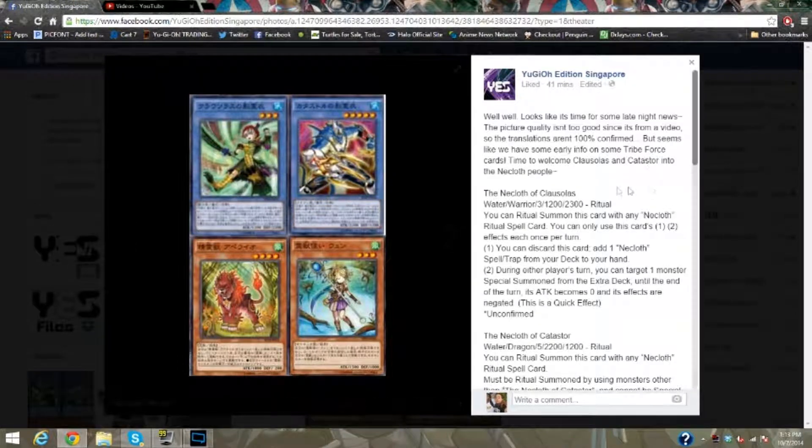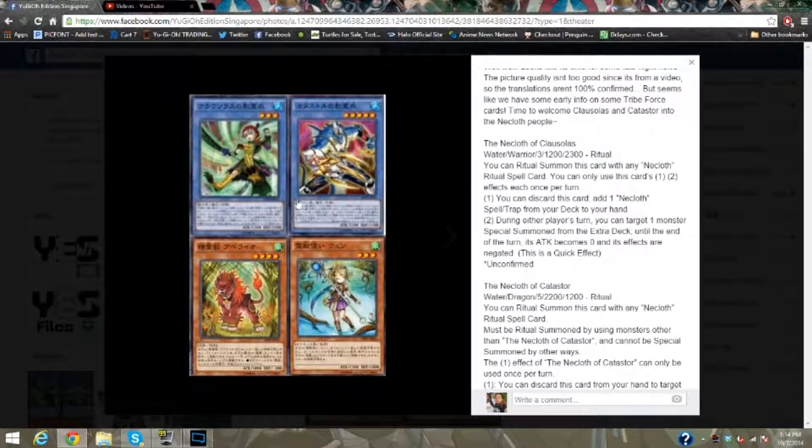My name is Rayo from the Ugeek Council. We got some more news on Tribe Force, which is basically an OCG exclusive set if I remember right. We got some Nero Cloths and they look pretty badass — I really am digging these.